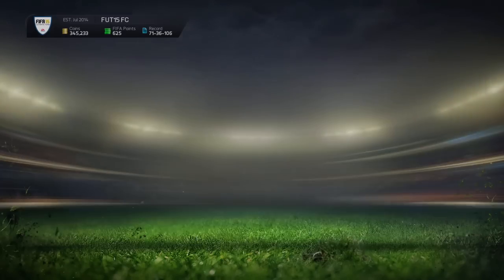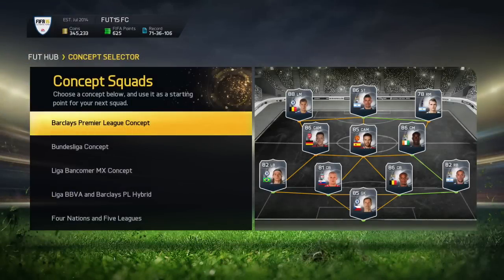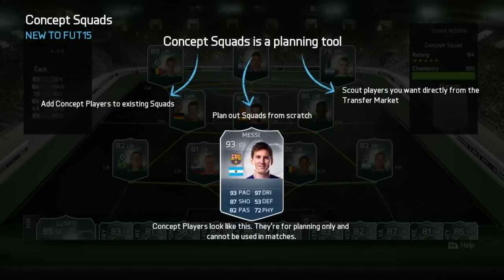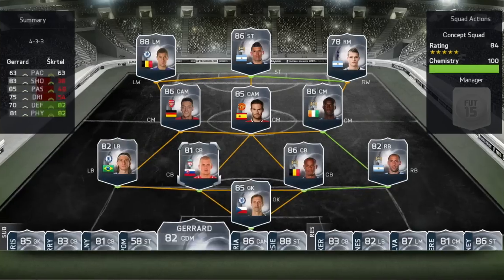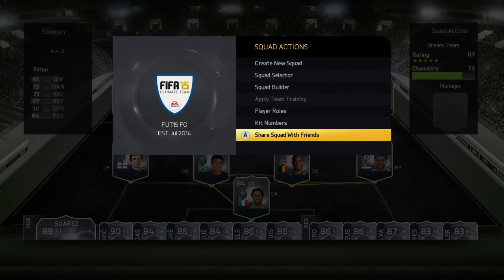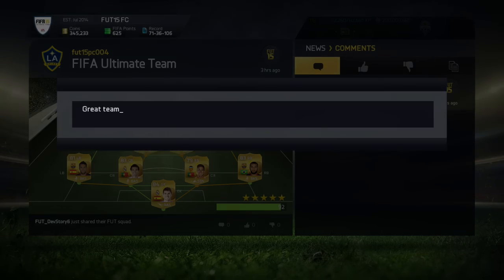The new concept squad feature is a powerful squad planning tool that allows you to plan future squads using the entire FUT player catalogue. Use it to plan your next transfer market buys, find replacements for players and test out different chemistry combinations. And the best part is that you can share your squads with friends, or copy and comment on their squads via the EA Sports Football Club newsfeed.